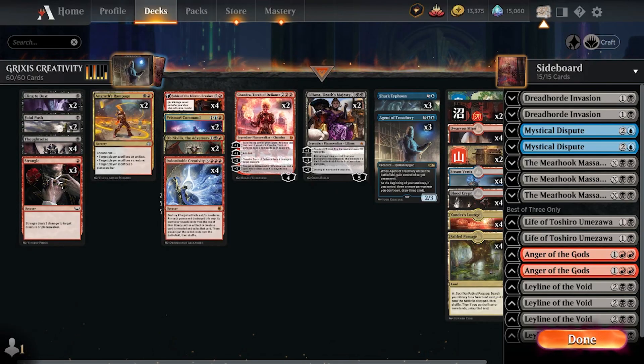Rank 69, baby! So why play black over white? Black gives you Thoughtseize, and Thoughtseize is a very powerful effect. In Explorer with no Veil, Thoughtseize is the best disruption spell, especially for a combo deck. I'm calling for the ban of Agent of Treachery — this card is absolutely absurd. The ridiculousness of these games is wild to me — your opponent's best card becomes your best card, and this should not be allowed.